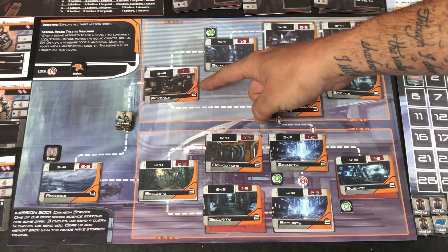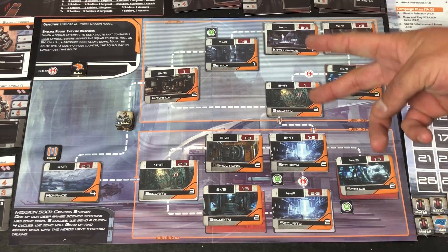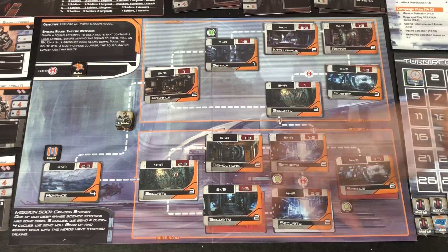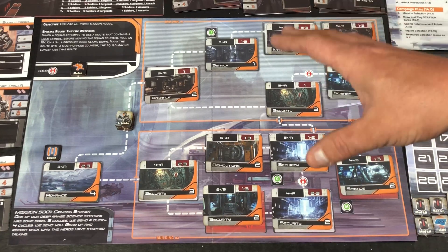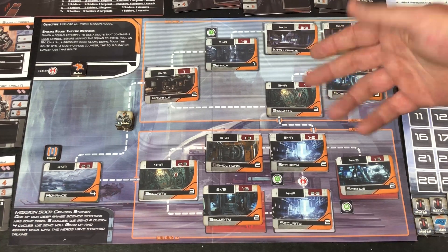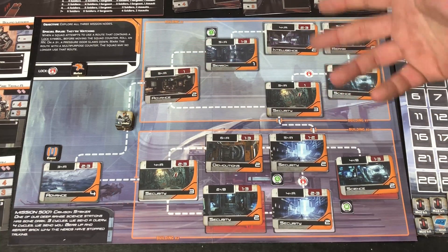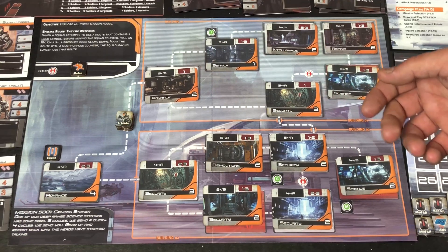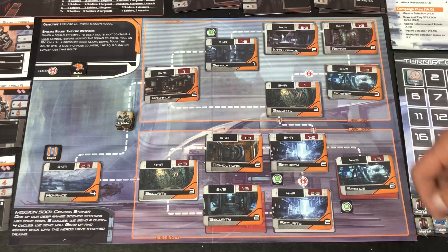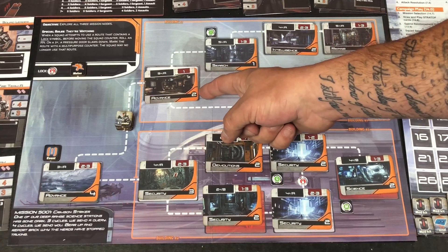This represents trying to get through locked doors or difficult passages — whatever is slowing you down as you advance to the next node. For example, if the squad wanted to move to a node that says 'Advanced 2,' you would need two success levels of the Advanced skill check to move into that node. Your squad leader can do their own skill checks if they have the required skill.